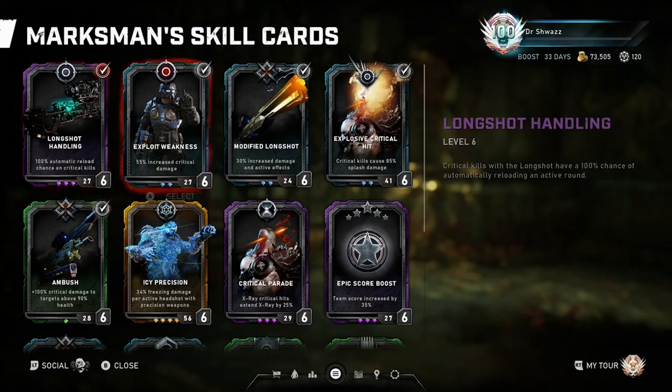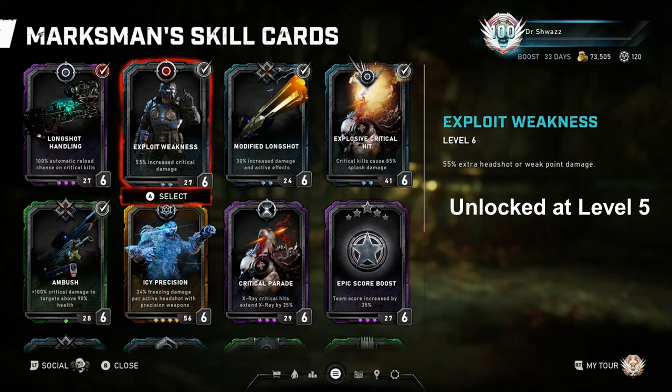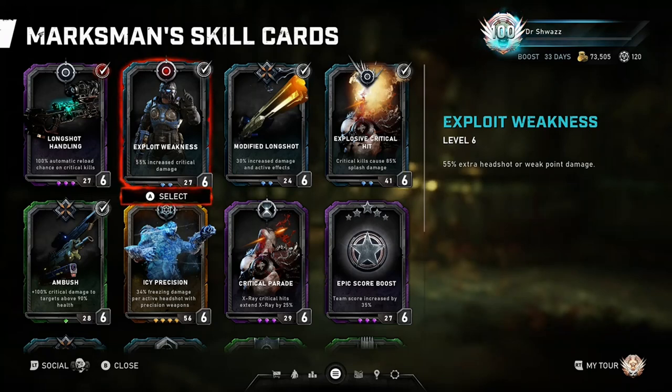Moving on to Exploit Weakness - at level six it's 55% extra headshot or weak point damage. A weak point is a critical area on an enemy that's not necessarily their head - like the bottom of a Pouncer's belly, the underneath area of the Snatcher, the back of a Matriarch, or the venom sacks on the Warden. This is a base damage increase card. I think you should always run it to maximize your base damage as a sniper, whether you play Horde or Escape.